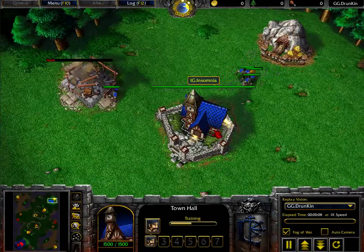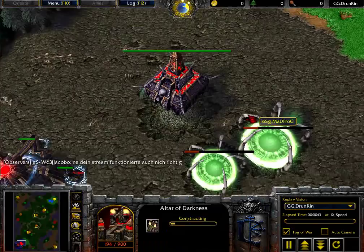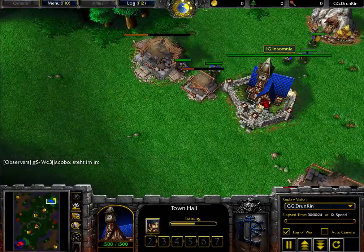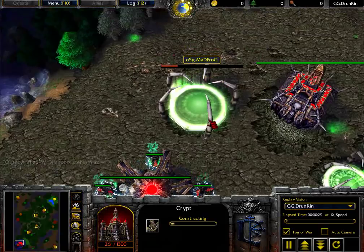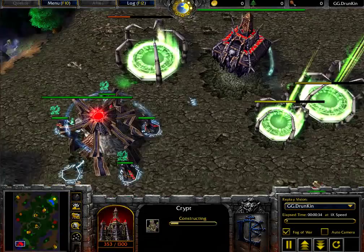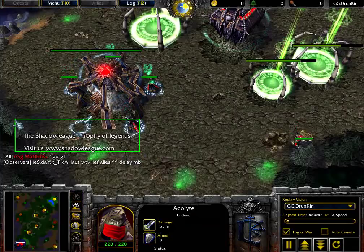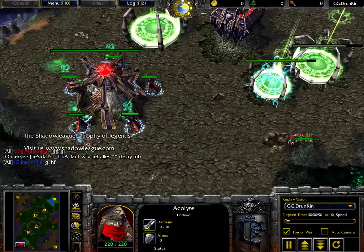Hello everyone, this is Crota giving you game two of a replay between Insomnia and Madfrog. This game is taking place on Plunder Island. Madfrog is spawning on the bottom left as the red undead player, while Insomnia is spawning in the top right as the blue human. This is game two of a best of three matchup, from the Trophy of Legends — visit their website at www.shadowleague.com where they'll be hosting their own videos as well.